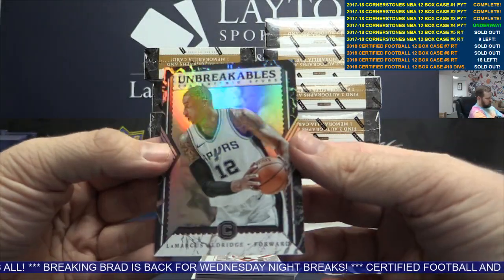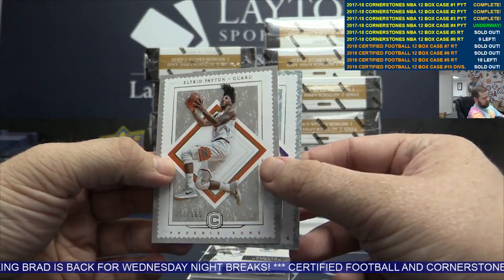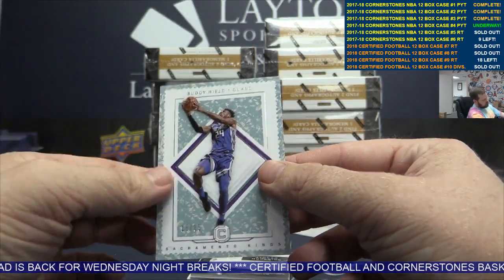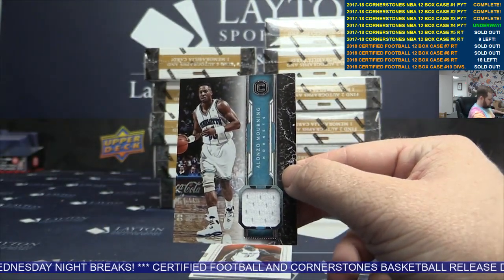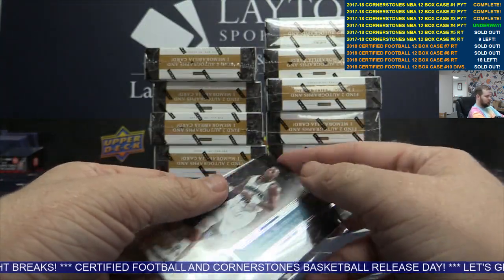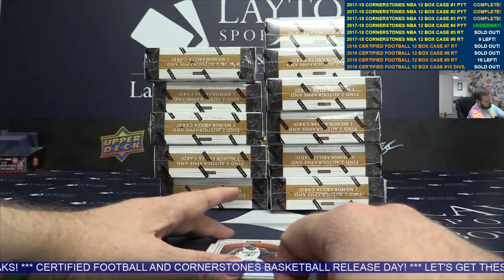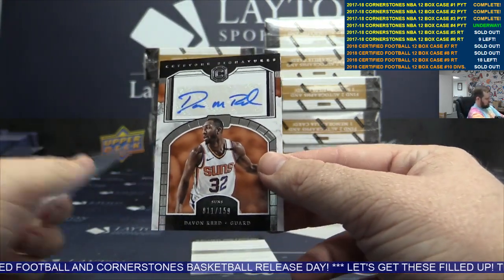We've got Unbreakables for Marcus Aldridge, 165. Alfred Payton, Buddy Hilt to 89. Hornets jersey card, Alonzo Mourning. Auto Devonry card 159, Suns.